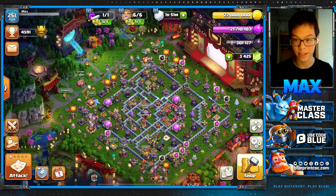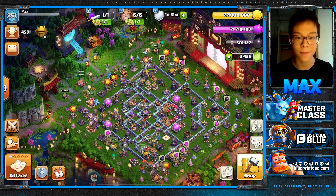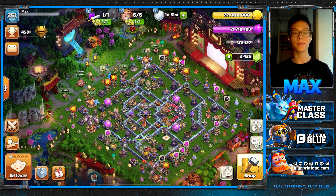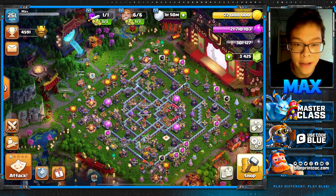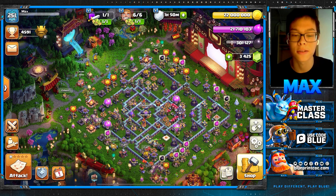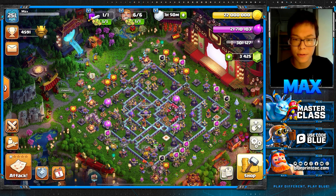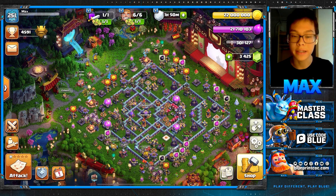Super Minions are one of the best counters to the toxic double rage ring meta bases, often getting near the same value as the Super Archer Blimp, but for fewer spells and less risk. Super Barbarians are a great follow-up because of their versatility and ability to work well with your heroes. Since I started using the strategy, my hit rate has increased to above 70%. Rammy from TPM Esports also uses the strategy and his hit rate is nearing 80%. The best part is the strategy is relatively simple — all players can learn it.